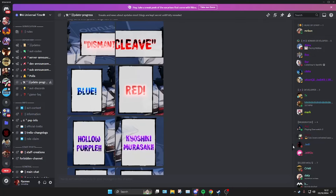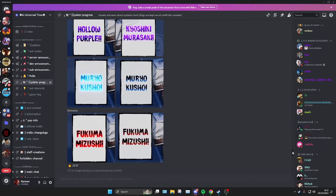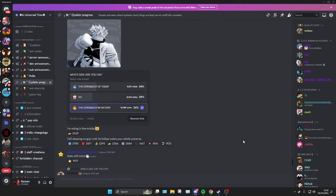There's Blue and Red, which are of course Gojo's abilities, and there's Hollow Purple. There's also Mukosoku and Muriakushou — both are the manga versions. The Muriakushou is Gojo's Void, and there's Fukuma Mizushi which is like the Malevolent Shrine.